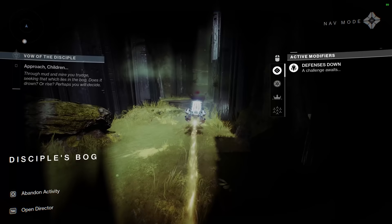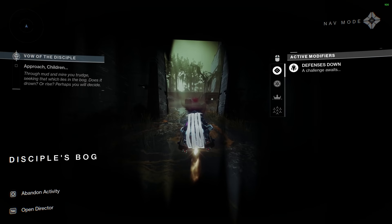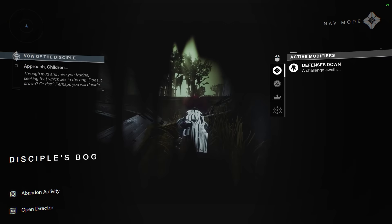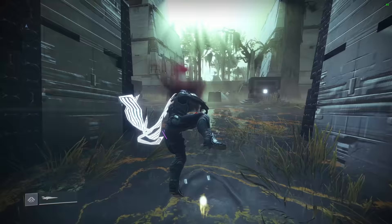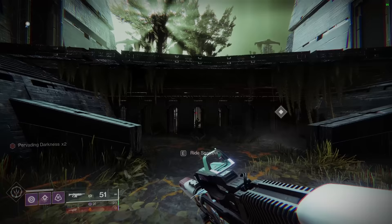Hop on the sparrow and backtrack just a little bit. Now we are gaining stacks of pervading darkness and once I hit 10 I will die. But I'm making my way to the next crystal anyway. I will die here, however that's not that much of a setback as we spawn right here again. So I'm going to hop on my sparrow and drop down — the final crystal is right here.